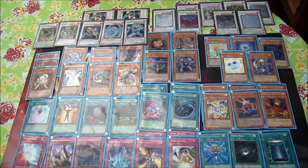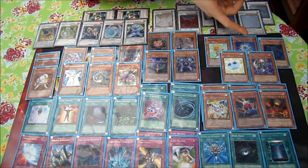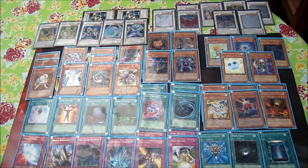You can just boom — make free synchros in one round suddenly, then use a Trap Stun or Giant Trunade and win the game. Glow-Up Bulb works really well with Dandelion tokens: if you have two tokens on the field, you can normal summon Glow-Up Bulb, synchro summon Formula Synchron, then use Glow-Up Bulb's effect again to make another Formula Synchron. That's two cards for free — a plus two really. It generates a lot of advantage.